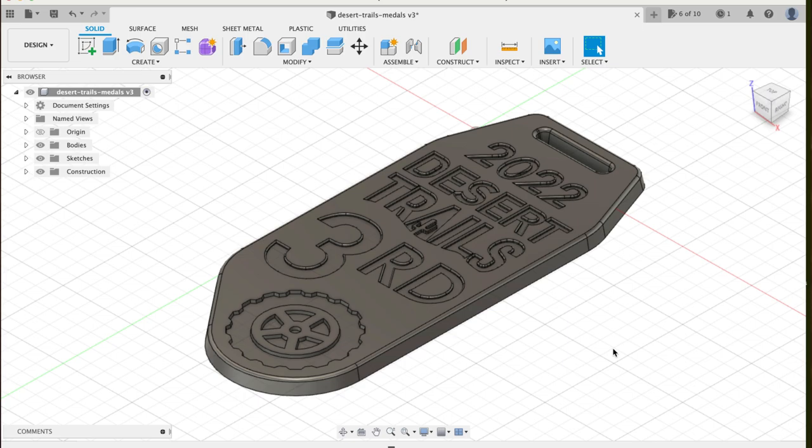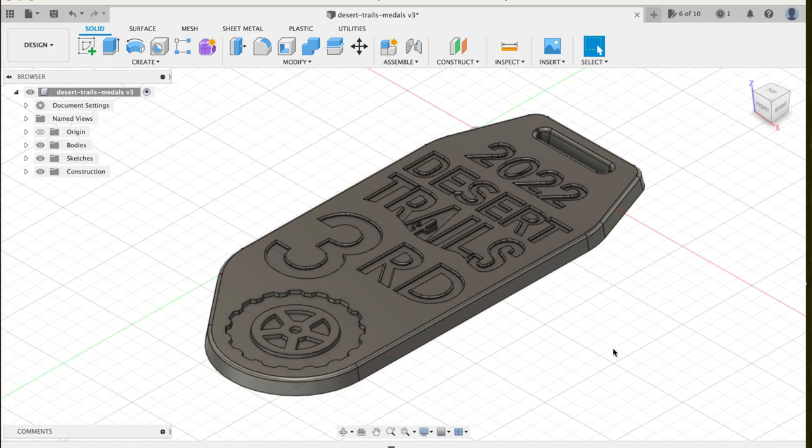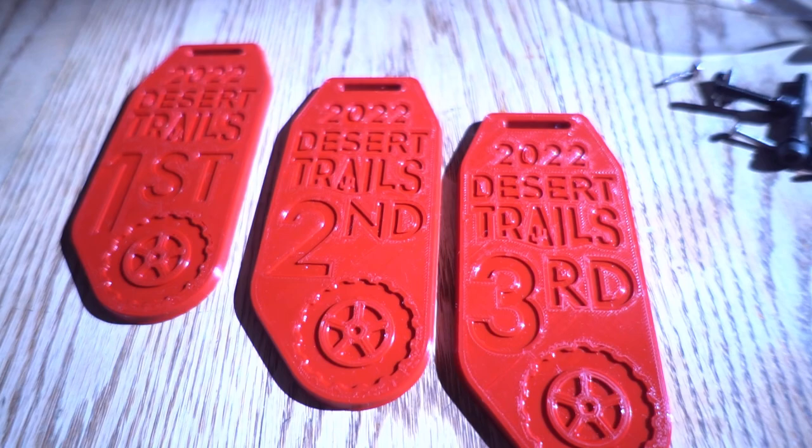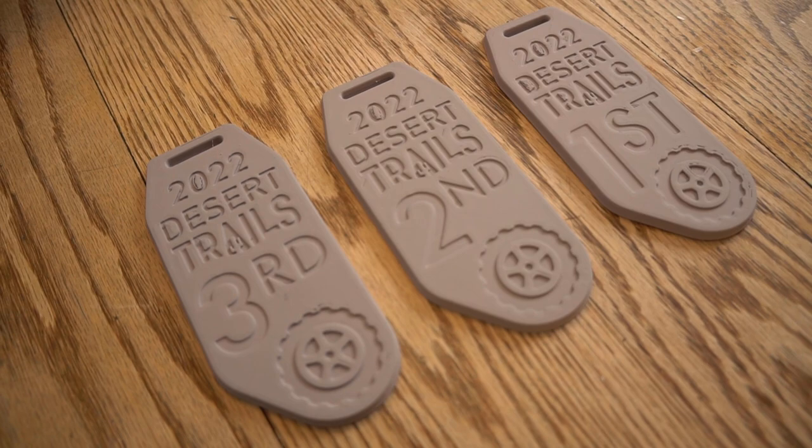Once the designs were done, I sent them over to my 3D printer to make myself some bucks. And those are looking pretty dang cool! I hit them with a couple layers of filler primer to even out the layer lines, and this should also help with the whole draft angle thing by rounding over any sharp corners.